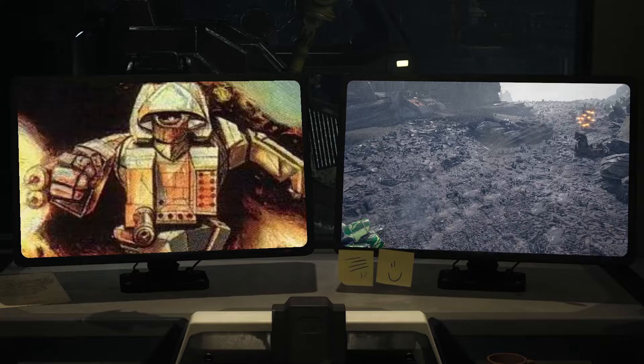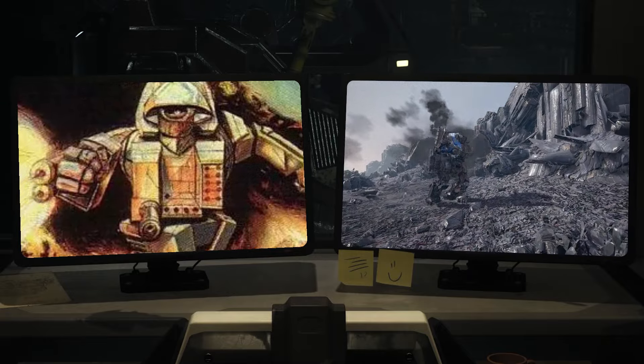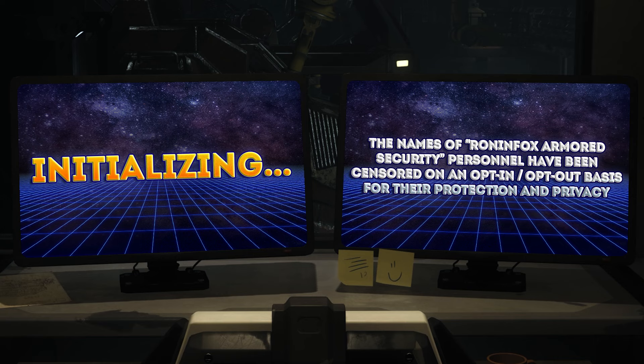Battle ROM. Now that the Cyclops has been refitted, it's time to see how to operate it in the field. These will be the mission conditions. Mission Type: Battlefield. Difficulty: 87. Drop Weight: 360 tons. Allies include one Battlemaster BLR-1G, two Longbows LGB-7Q. Pilot Skill: Elite. All allied mechs are in stock configuration. If you have your own BattlePod training simulator, check Document 1 for an instant action code allowing you to recreate this battle for training purposes.